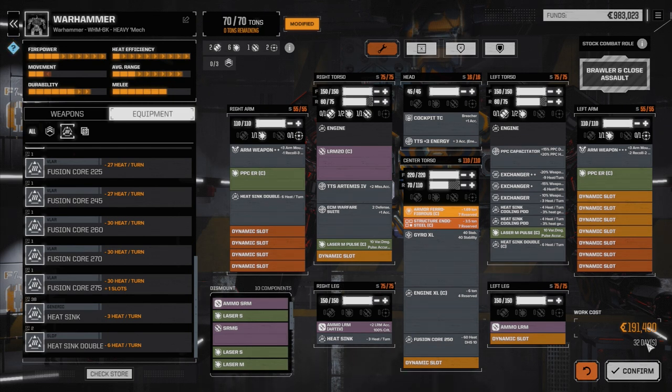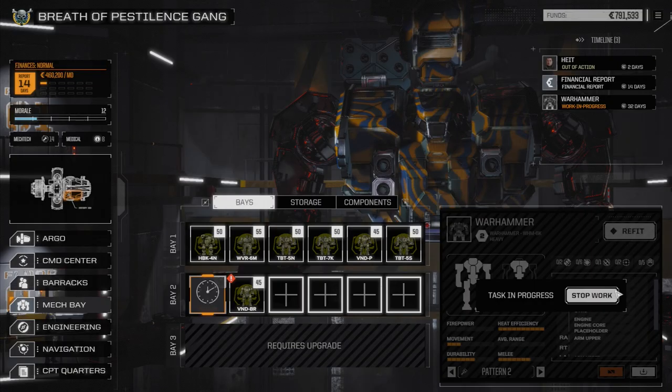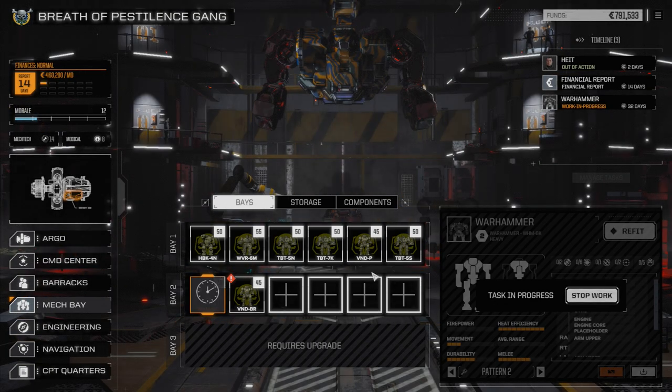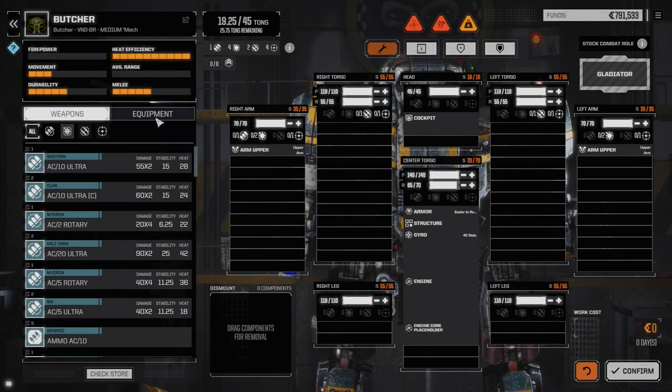So it's a 32-day wait period. We're going to confirm this, and then we're going to work on our Butcher. The Butcher - we don't quite have what we had originally, so let's refit him. This is going to be the lead mech of our second lance.